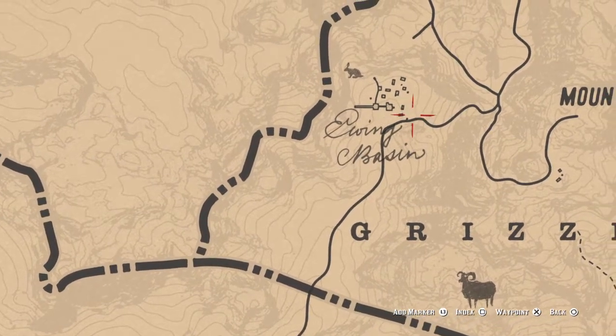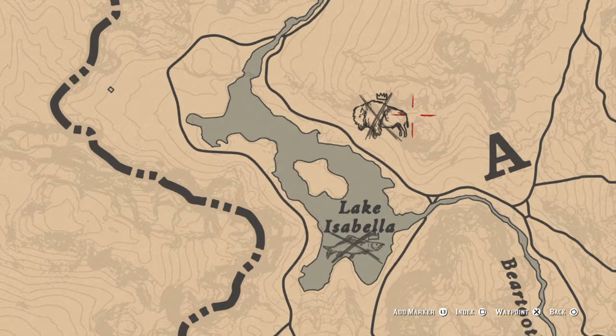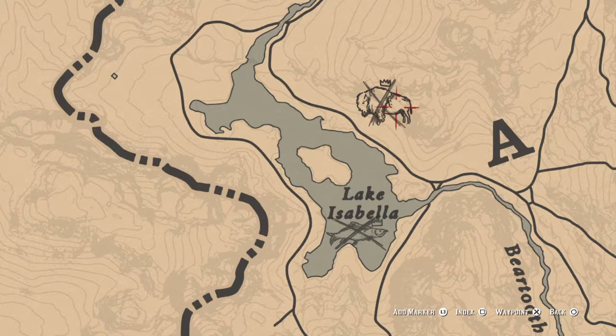Lake Isabella — there's a lot of stuff up here you're going to want to find. The legendary sockeye salmon is right there. That's your white buffalo. And literally exactly right here where I've got my crosshairs is where the white Arabian is going to spawn for you. If you come up here and can't find it, and I had a lot of trouble finding it, check this location — if it's not there, go sleep in a hotel and come back later.